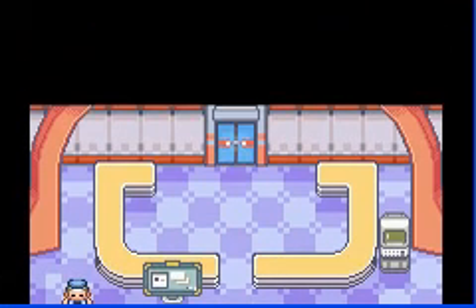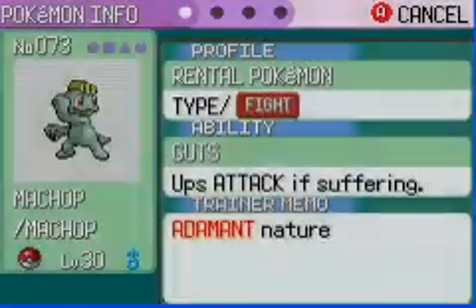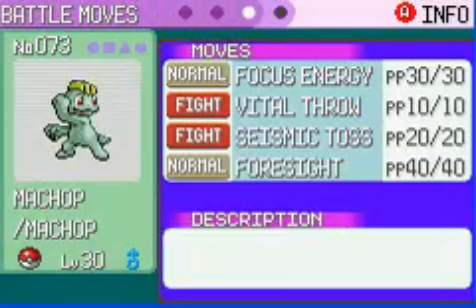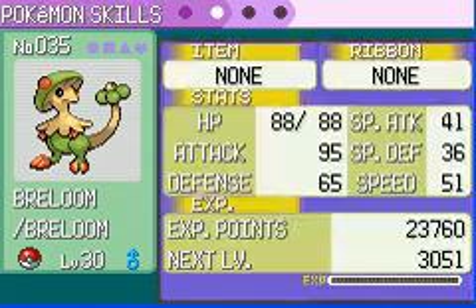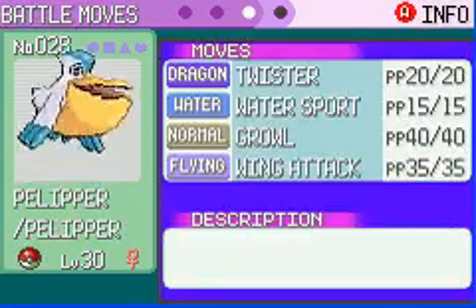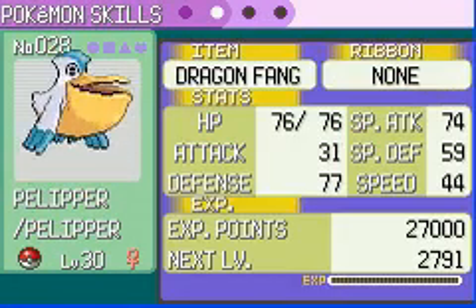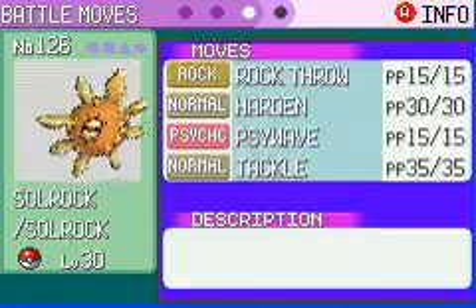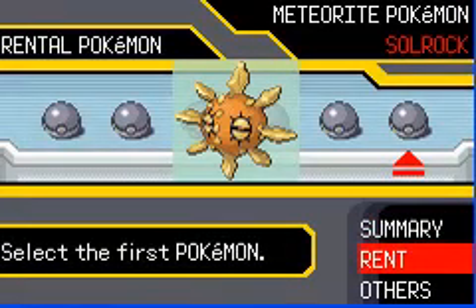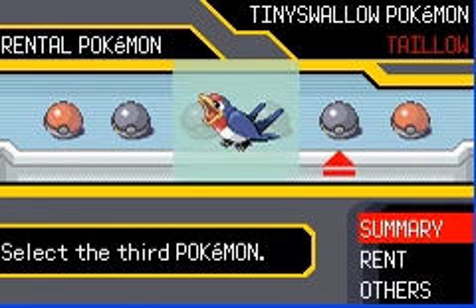This one is based off of the Battle Factory, where you use rental Pokémon. So let's take a look at what we get: Machop, Breloom — that's a bad Breloom for the record — Pelipper is just flat-out horrible. Is this attack really 31? Whismur, Taillow, and Solrock. I'm going to go with Solrock, Machop, and Taillow.